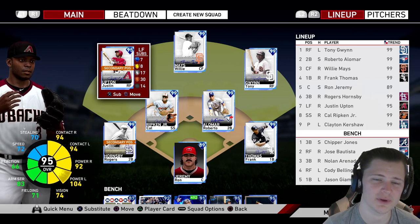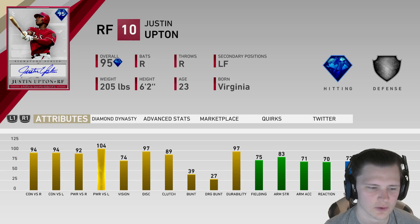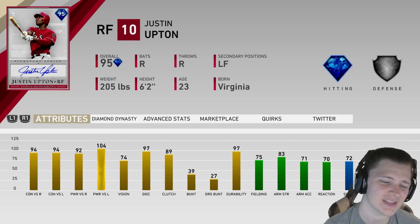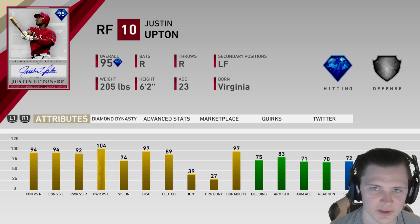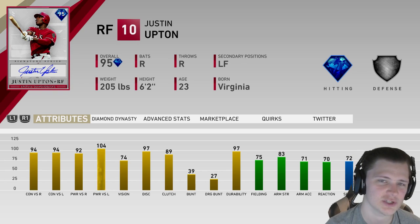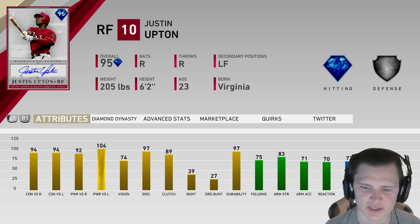Hey, how's it going guys? For today's video we're gonna be doing a Justin Upton debut, taking a look at his stats. He's got 94 contact on right and left, 92 pop on right, 104 power on left, 74 vision. His vision is lacking a little bit, but with the high contact against right or left, the vision, even though it's not great, should be pretty doable, especially on legend.